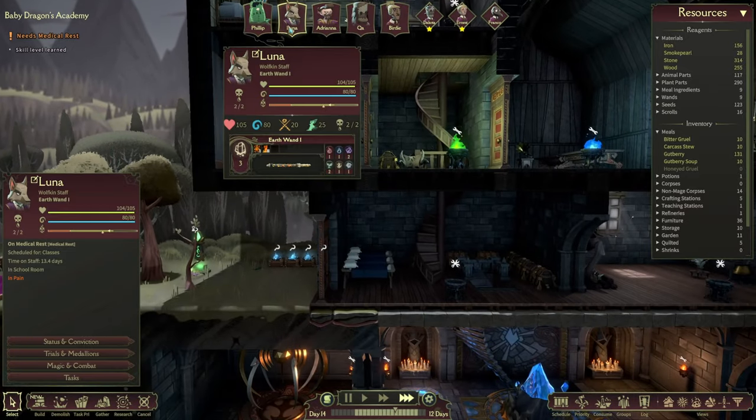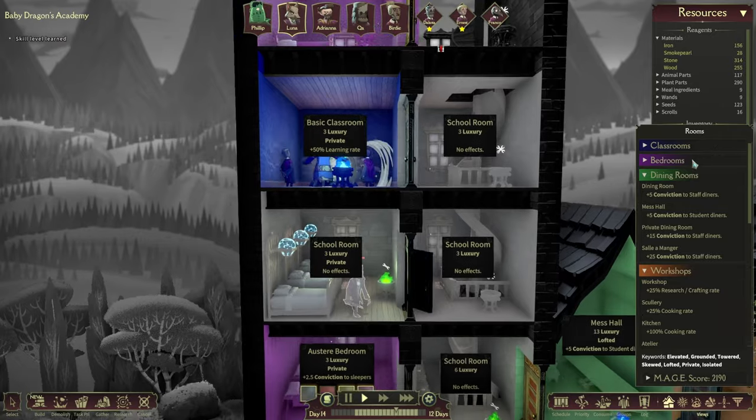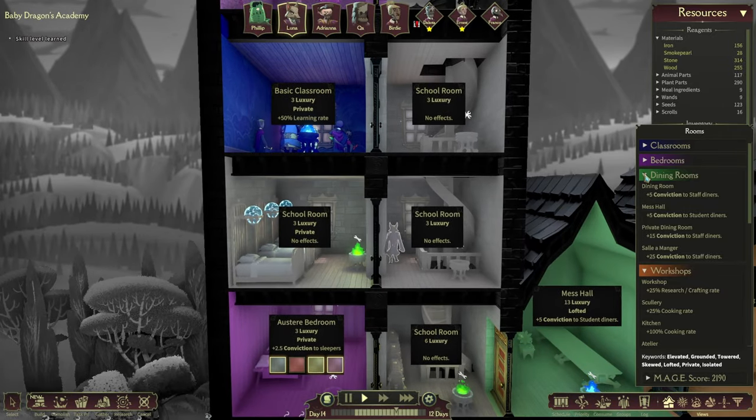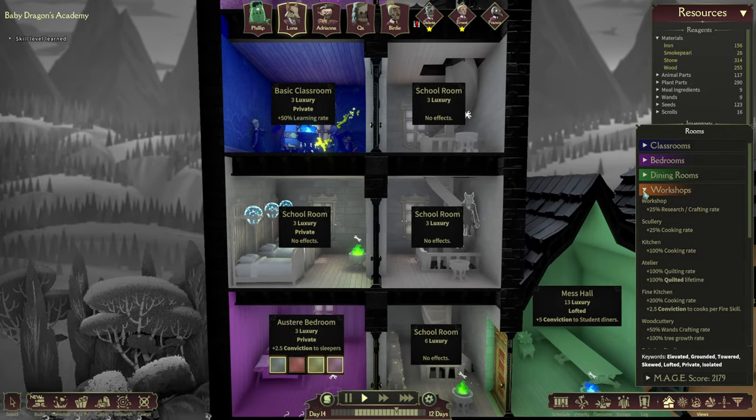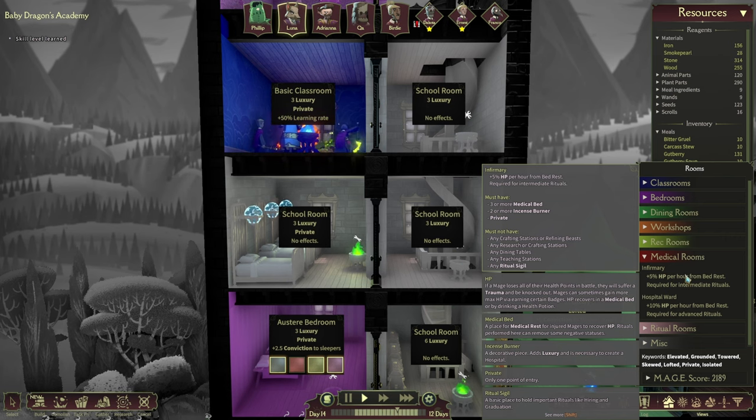An upgraded medical room - our little hospital will be great as well. Let me just slow down for a second - this is a school room, it's not even anything special just yet. Okay - workshops, medical rooms, infirmary. What shall we need? You need to be private and we need the incense burner and medical bed. Yeah, we have those.